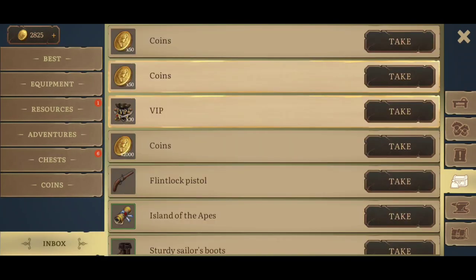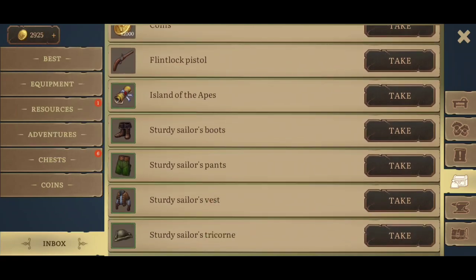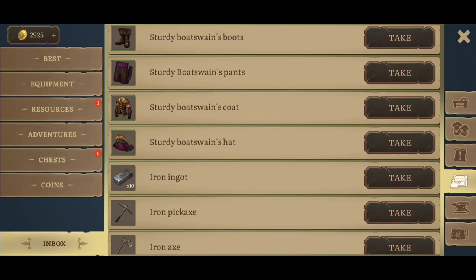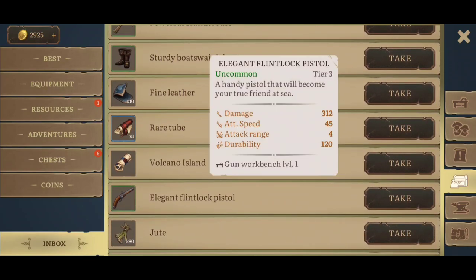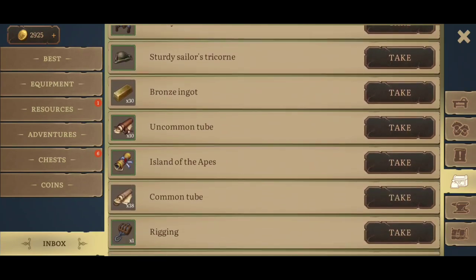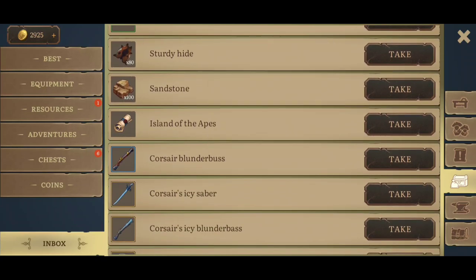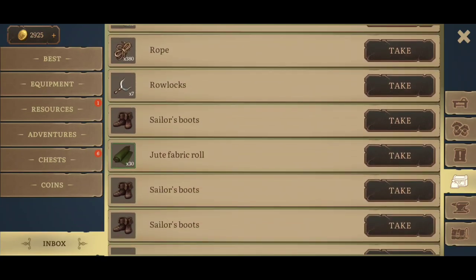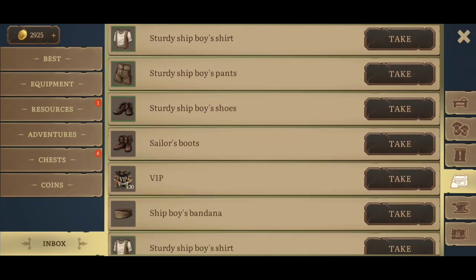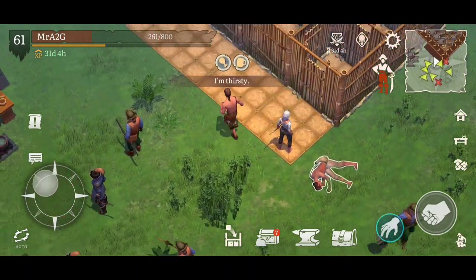Let's quickly go into our inbox. I've got my VIP stuff there. I thought I read somewhere that they were going to give us Shell Island as part of a gift or something. I'm just going to quickly check and see if that has actually happened. It doesn't seem to be there. I did read that on the Facebook patch notes - I don't know whether or not I misread that. It was fairly early in the morning for me.